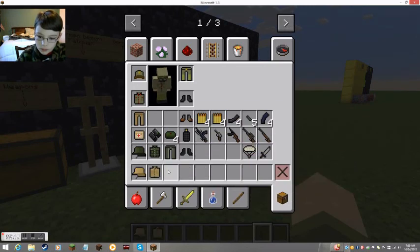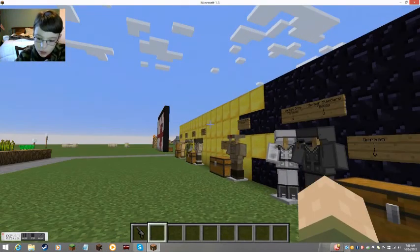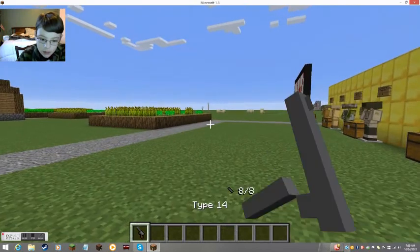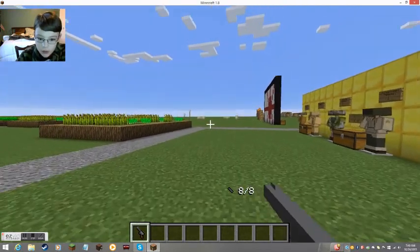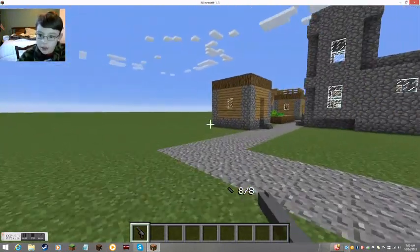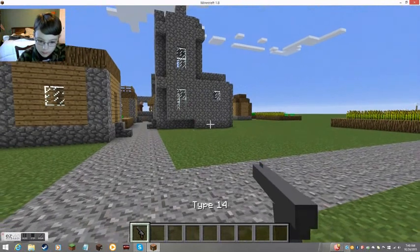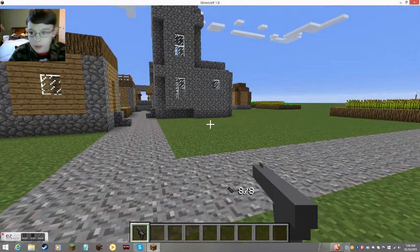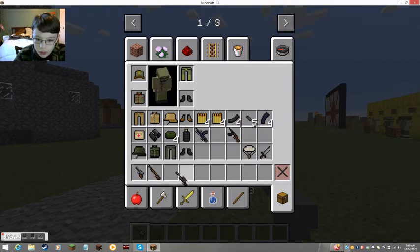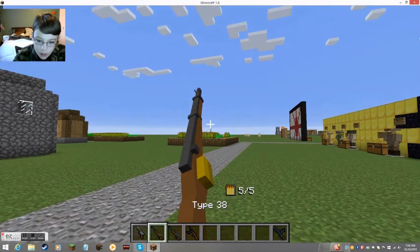Let's just for now test out the Imperial Japanese stuff. First, let's start with the pistol. This is what the Type 14 Nambu looks like. I actually didn't take a look at this. I like the sounds too. Ready to shoot. You can press R or right-click to reload. Alright, so that's that. Let's get to the Type 38.